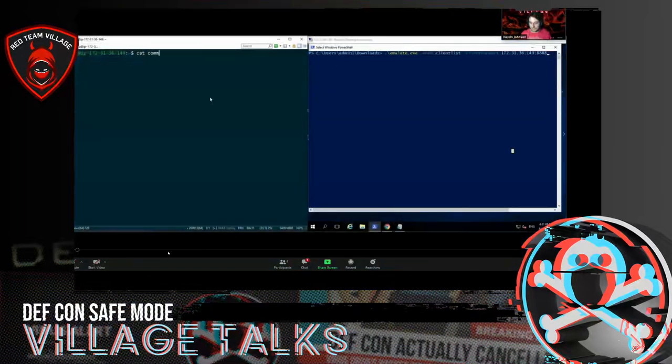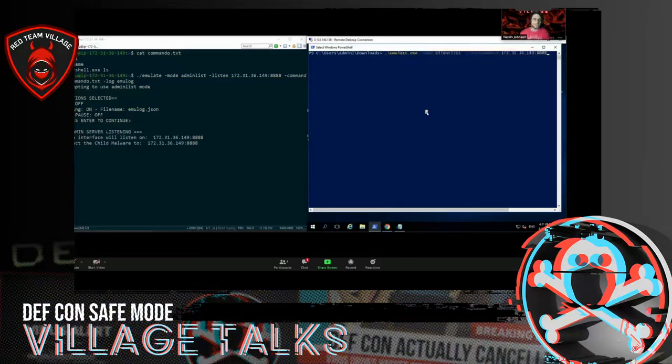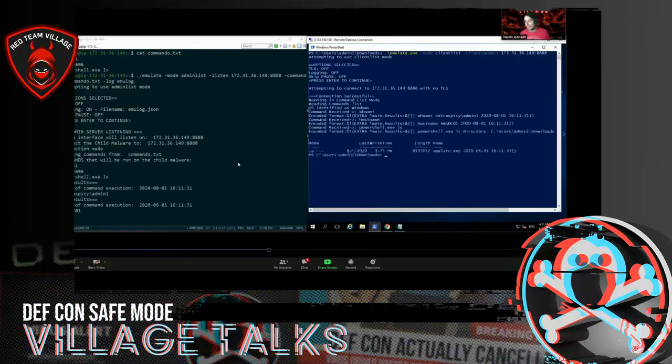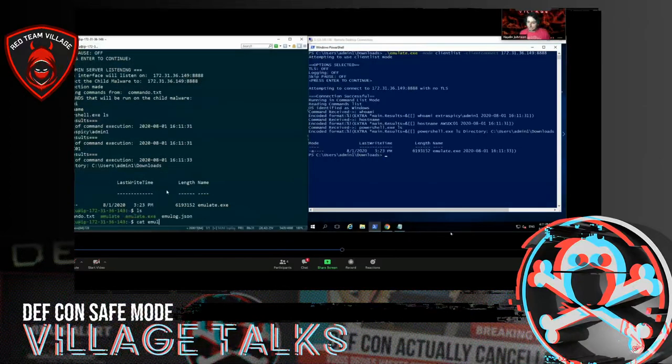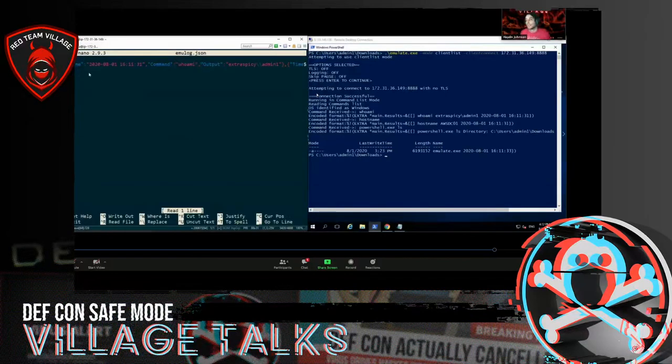The basic logging format is in JSON. I've done admin-list, listen with the IP and port, the dash-command, and dash-log with the name emulog — which creates emulog.json. The client mode doesn't do the logging; it's only the admin interface that logs, which is more realistic. When you cat the file, it's basic JSON, but if you view it in nano or with jQuery it's in a proper JSON object with the time, the command, and the output received. That allows you to correlate between different detection tools.